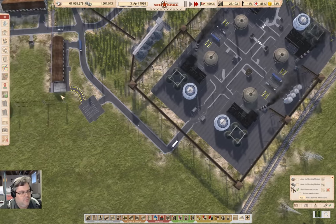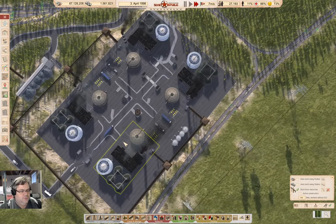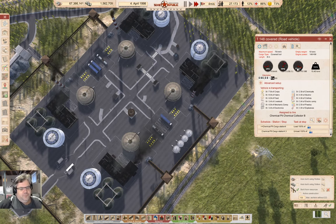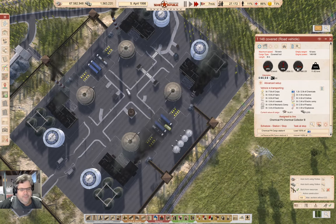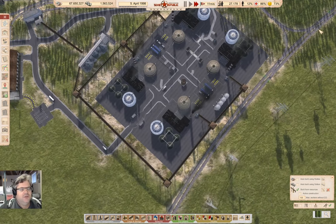The smaller trucks will be fine on these lines. How much is in here? 37. Let's observe this guy — loads up 2.2 and leaves. So in that time period it's only picking up 2.2, so it should be plenty of capacity.